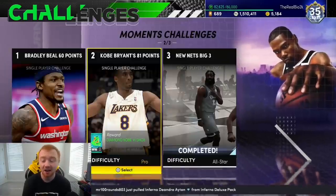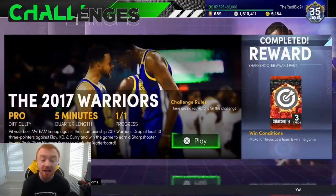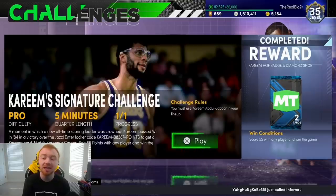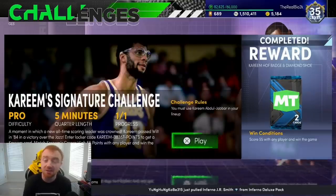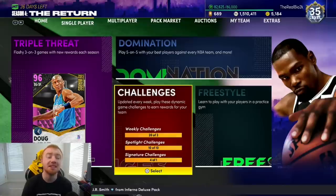If you are on PS5, make sure you do this challenge as well — it gives you a sharp badge pack which could potentially get you Hall of Fame Range or something like that. The Kareem challenge is the same thing: it gives you a Hall of Fame badge plus a diamond shoe that could really help you. If you get a good one, sell it, make some extra MT, and then you'll be ready to start flipping stuff and doing different methods.